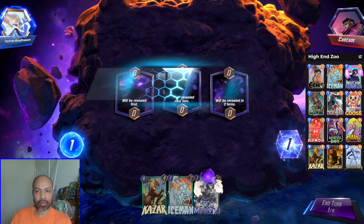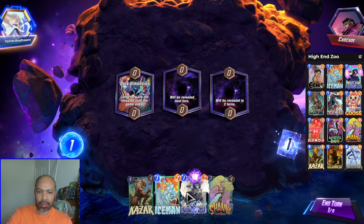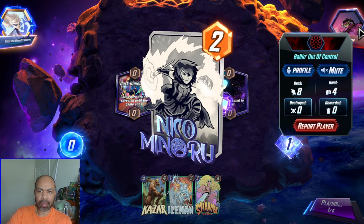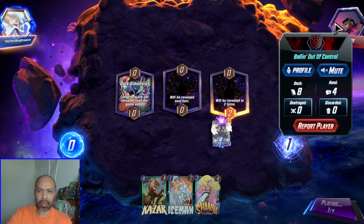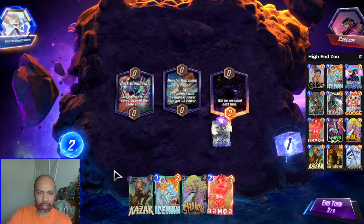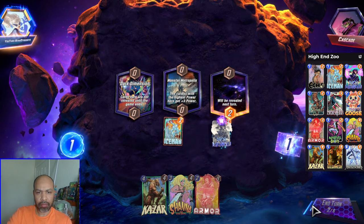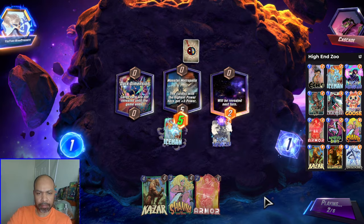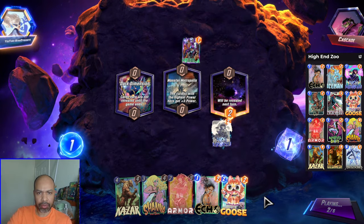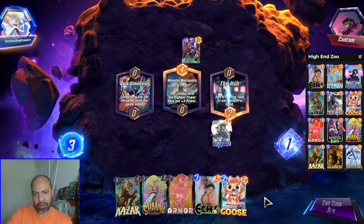Okay, first up we have Cascade. Because Nico has her destroy spell I definitely want to get that down. They have eight cards in their deck on turn one so they are a normal deck. Get the Iceman down for the draw two and the disruption. And we get Echo and Goose. So I think I play Goose middle.